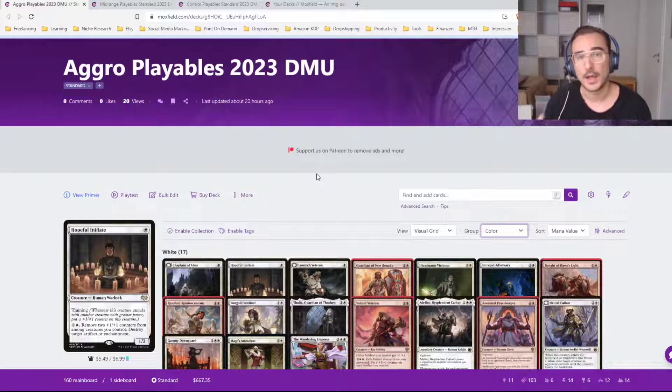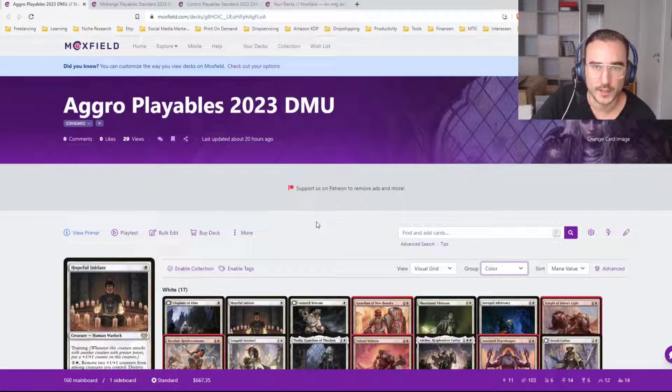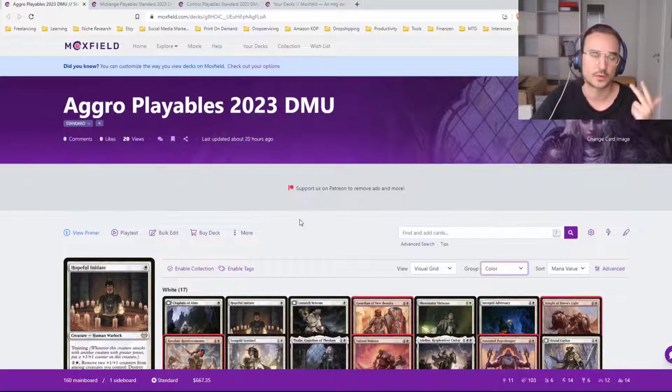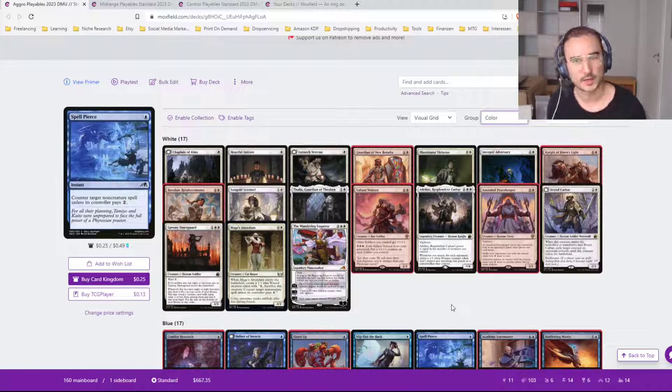Now what are these lists about? As you guys all know, Dominaria United is going to hit MTG Arena this week. I'm really excited and I really want to get out there with some cool new decks, especially because we are also getting rotation and the new standard format, which is super cool. So what I did was go through all the cards we're going to have in the upcoming standard format, which is going to be Dominaria United and the last four expansions. For aggro decks, midrange decks, and control decks, I built these lists of cards which in my opinion are playable.